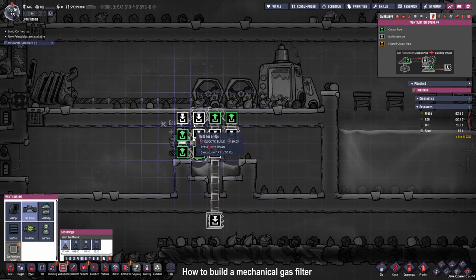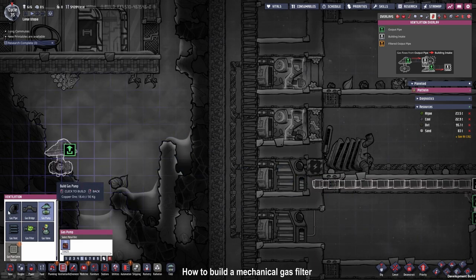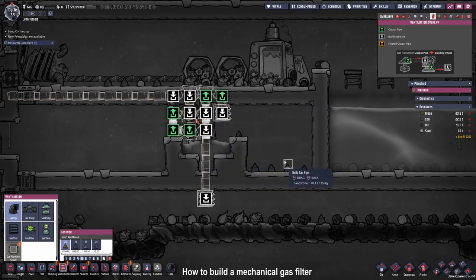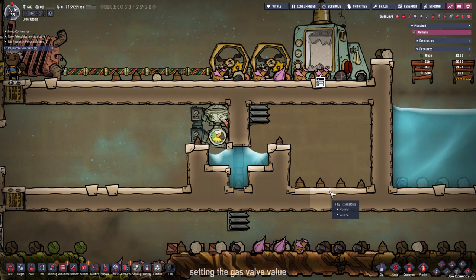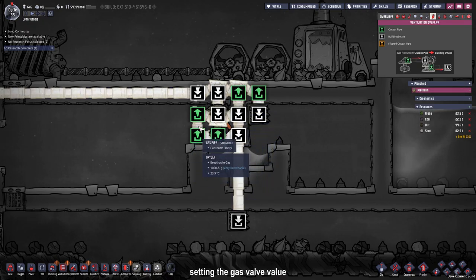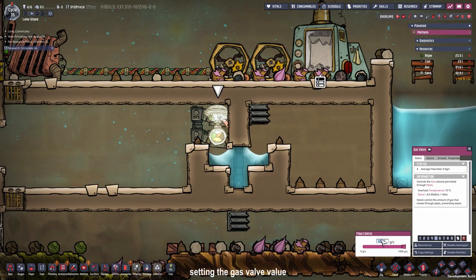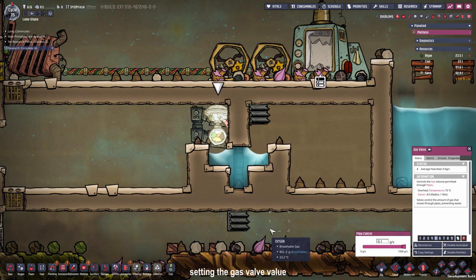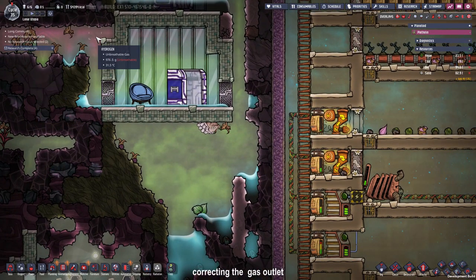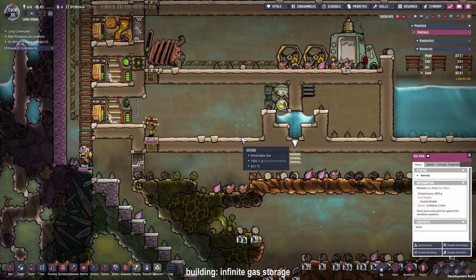The gas we are going to filter will come from the left, and the pump will be placed there so we can get the chlorine from this room into our filter and only let clean chlorine into our purification room. To make use of our mechanical gas filter we first need to prime it with some chlorine, and the chlorine will cycle in here and only let chlorine into this loop. Therefore we need our gas valve set to a tiny amount — I am using 0.1 grams per second.